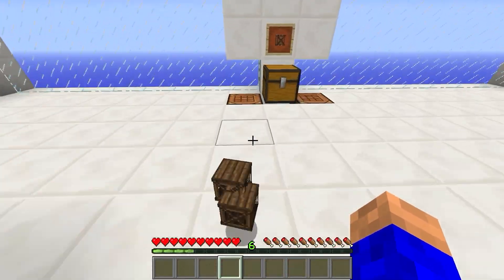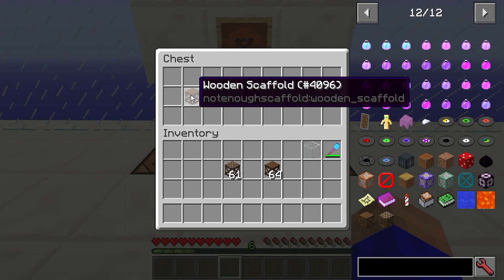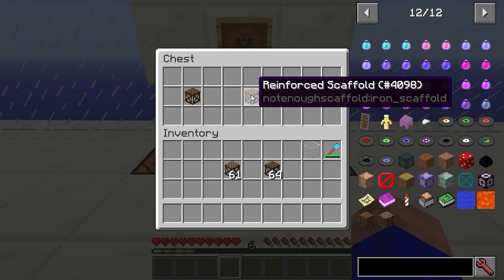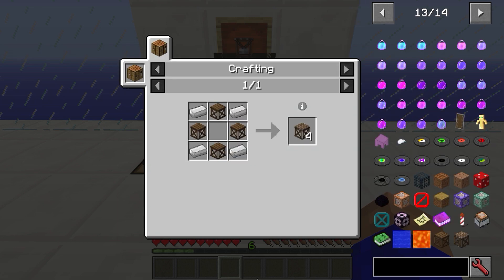To make yourself some wooden scaffold, you get eight for five sticks and three planks. And if you want to make the reinforced scaffold, you do it like so.